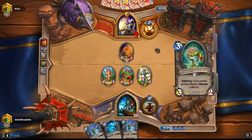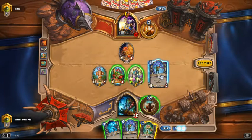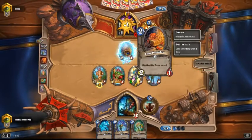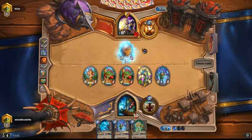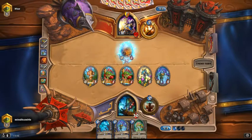This should actually be extremely easy because he is playing Deathrattle cards. Now he wants me to kill something but I've got a Murloc which is a really good opening, especially against this deck.